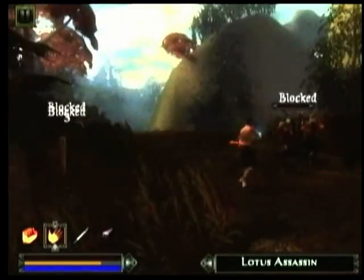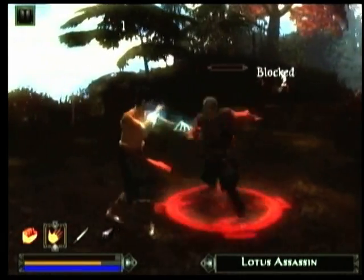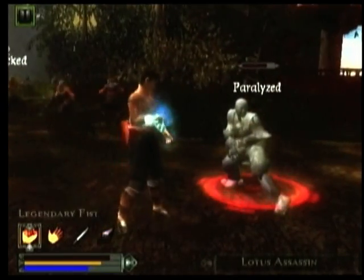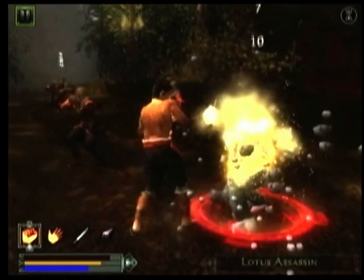Jade is an action RPG where button presses equal action in combat. We'll switch to Paralyzing Palm style and show off a multi-style combo. First we paralyze the Lotus Assassin in Paralyzing Palm, then we switch to Legendary Fist and Shatterham. This is an example of emergence in gameplay with the multi-style combos in Jade Empire.